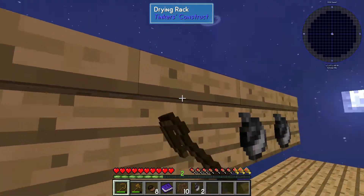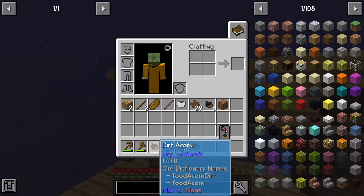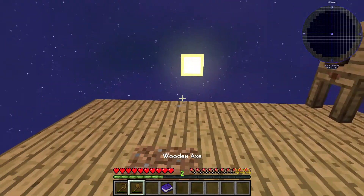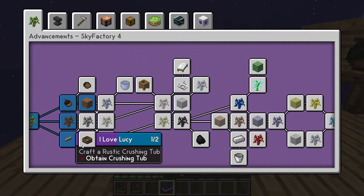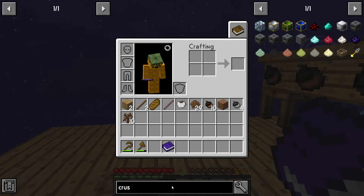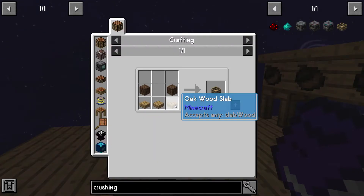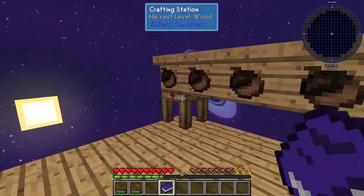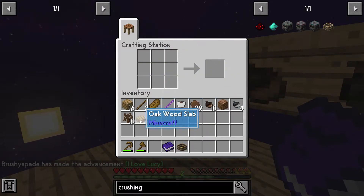If you guys want to see any mods in particular or mod packs, let me know in the comments below. If you guys want me to play a specific game that you want to see on this channel, comments — let me know. Let's see — craft a rustic crushing tub. How the hell do I make a crushing tub? Slabs and planks. Okie cokey. Three slabs — no — oh, it was like that, of course it was.